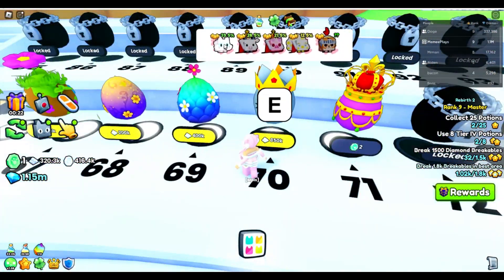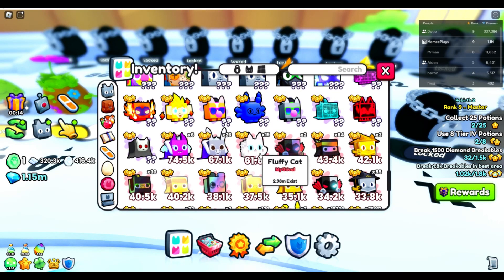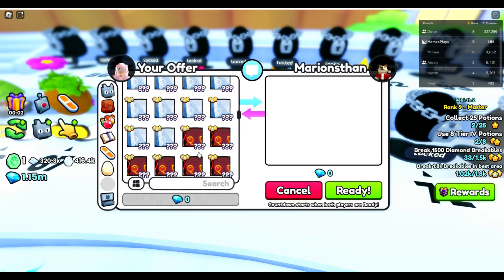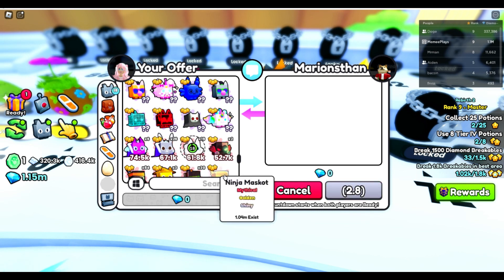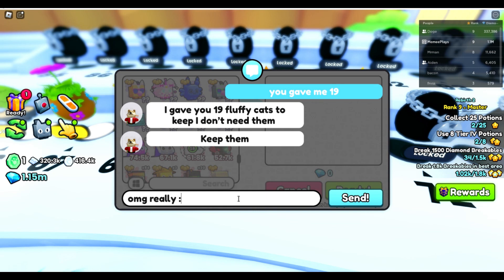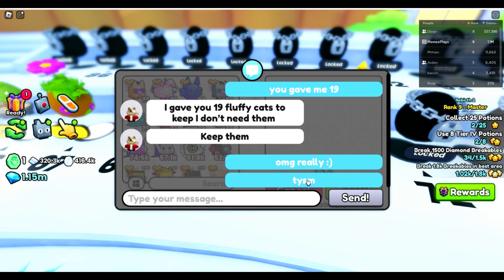The fluffy cat is from this egg. That player must have given me 19 fluffy cats — I don't know whether he realized he was giving me 19. He's still in the game — I can't take all his fluffy cats, so I'm going to give him 18 of the 19 back because that's not fair. Oh my gosh — he's telling me I can keep them! I thought it was a mistake. Thank you so much!